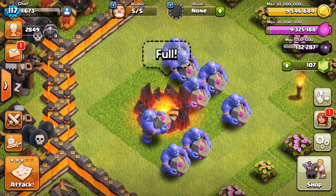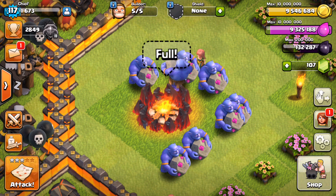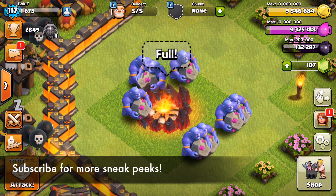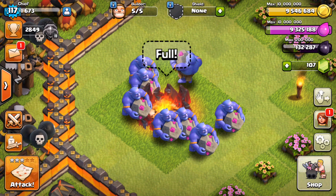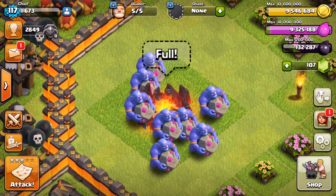Welcome back to a brand new Clash of Clans video guys, my name is Chief Pat and today we're gonna be taking a look at a brand new troop that's made its way inside of Clash of Clans. If you guys remember, the Lava Hound was the last troop that came out a year and a half ago, but today they announced the Bowler, which is gonna be a dark troop available at Town Hall 10. He looks like a bit of a troll, and he's holding a rock.